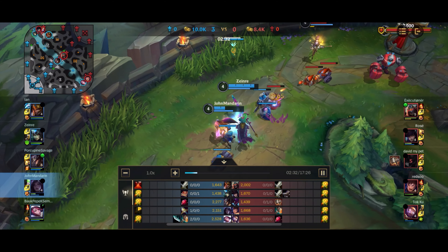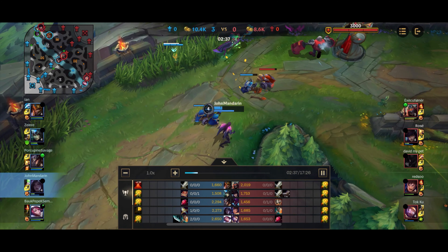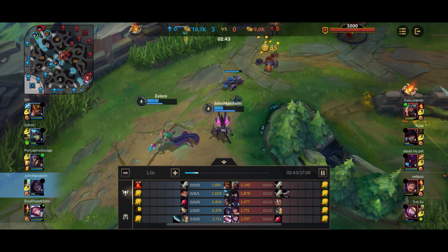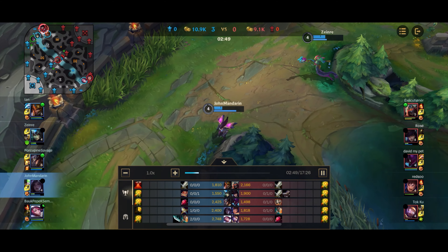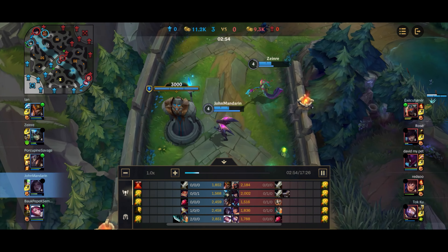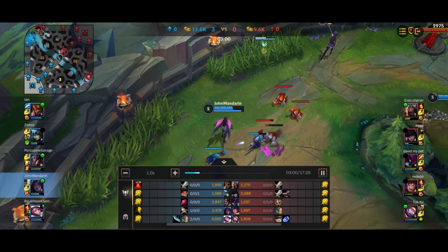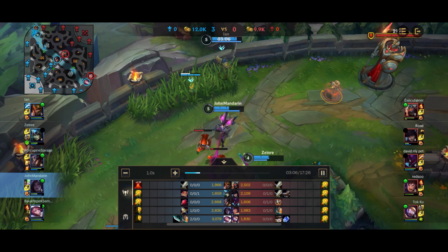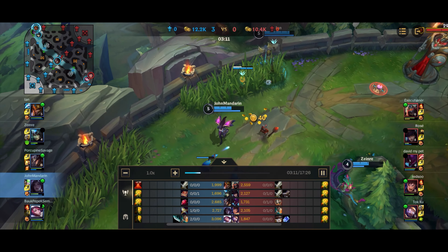With the Runaan's Hurricane build, it's able to spread your passive to 3 people at once. When you proc your passive, you can shred tanks relatively well — not as well as Vayne, but still really well. So if they have a tank top laner like Garen, a tank support like Blitzcrank, and let's say a bruiser jungle like Olaf, that game would be perfect for a Runaan's Hurricane build where you can just spread the passive onto all three of them and shred their health.